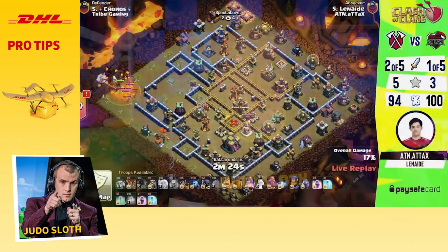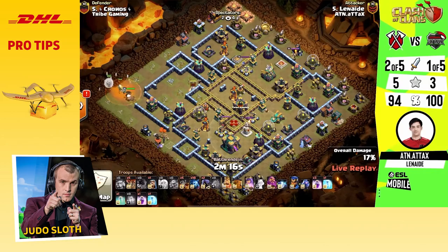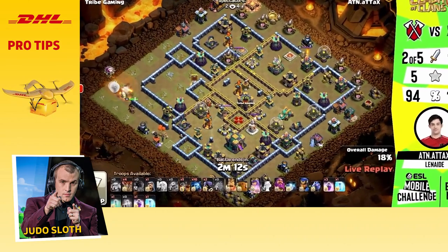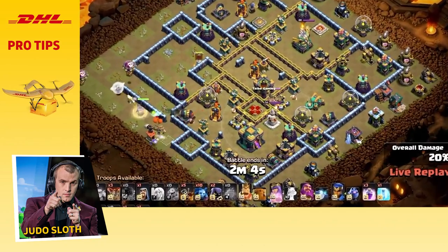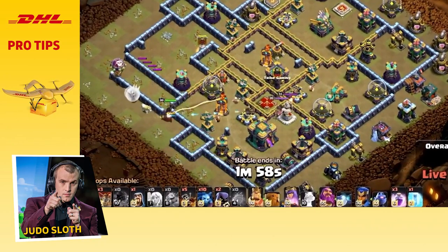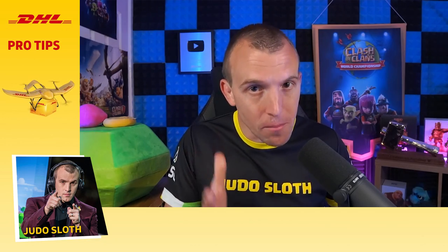You are trying to get good value on defenses that will limit your main attack. This could be the town hall, eagle artillery, scatter shot, inferno tower, or maybe even the enemy heroes or clan castle troops. Most likely it will be a mixture of some of the above, as well as creating pathing for your main attack.